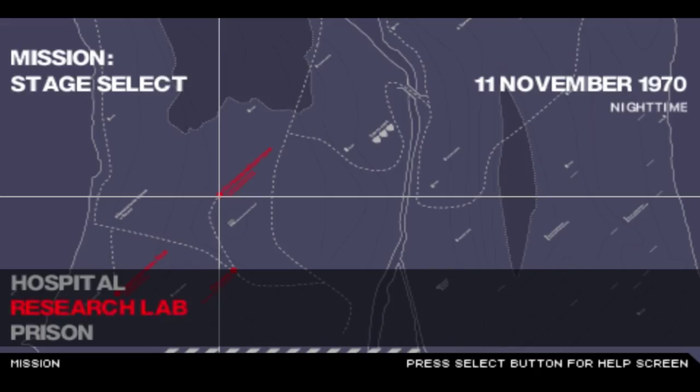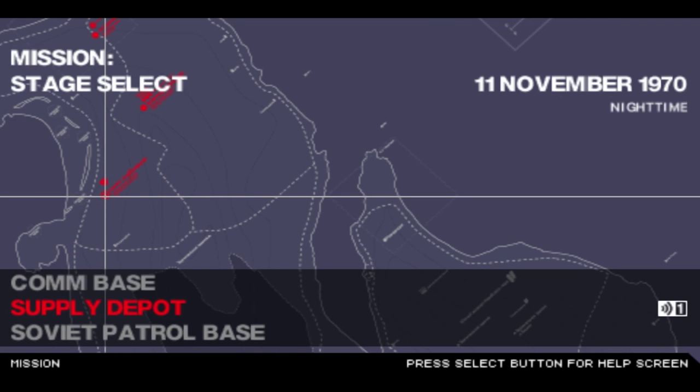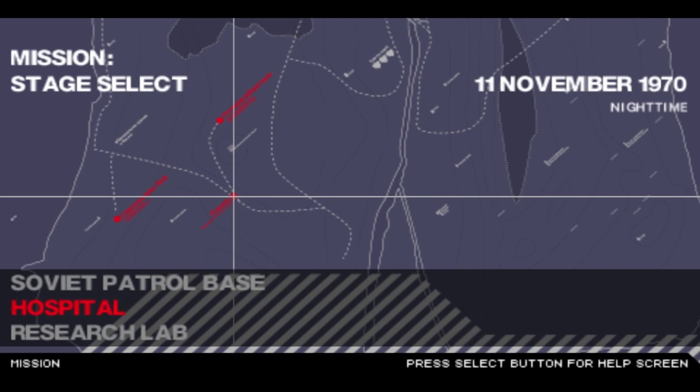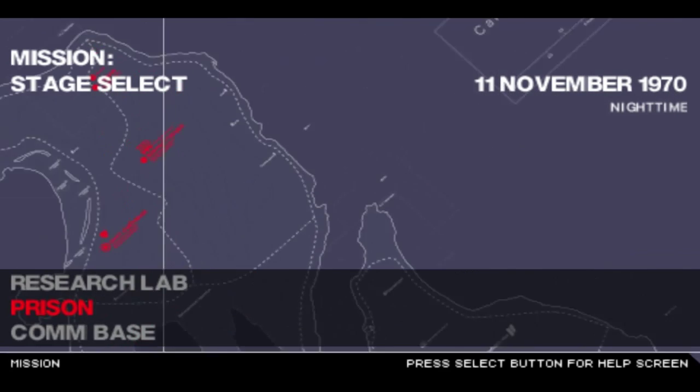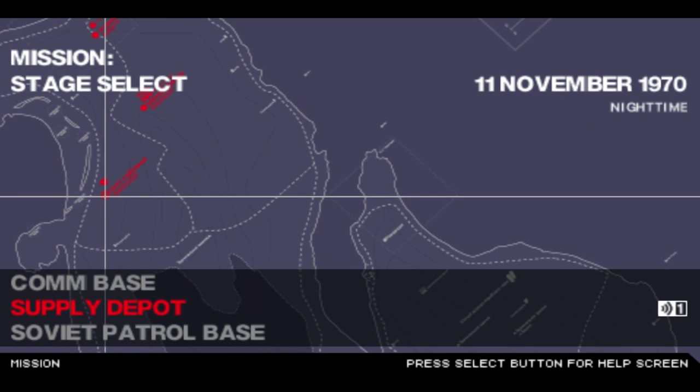What's up everybody, SpareWoodaGun here from Sleeveless Knights with another episode on Metal Gear Solid Portable Ops. When we left off, we found out about Null, we got our malaria meds or whatever, and we found out we're supposed to be going to the harbor but we don't know where it is.